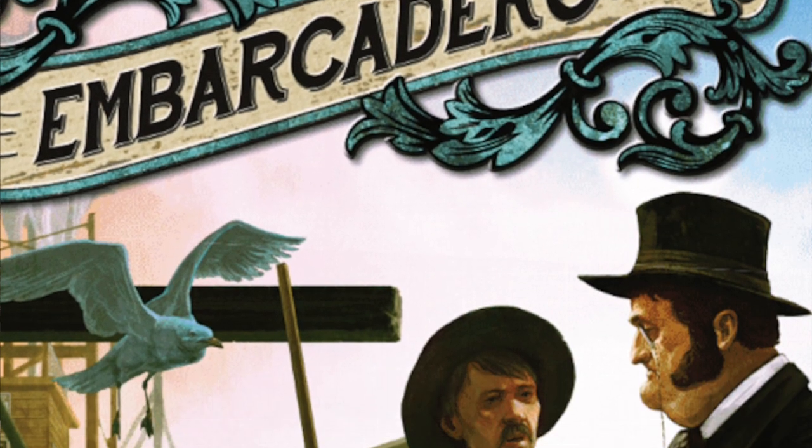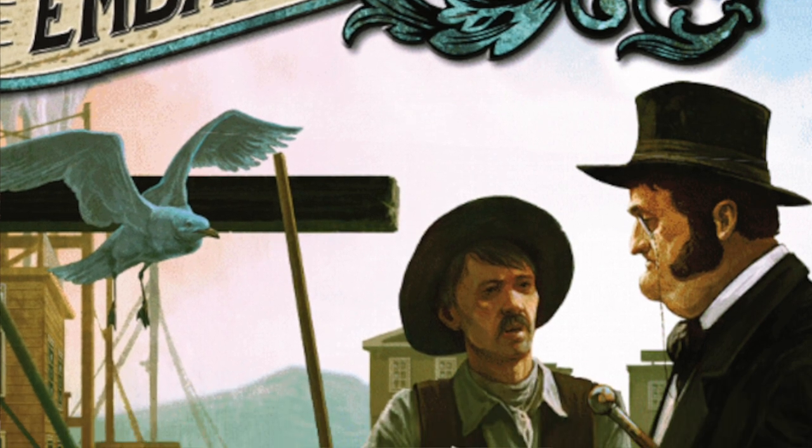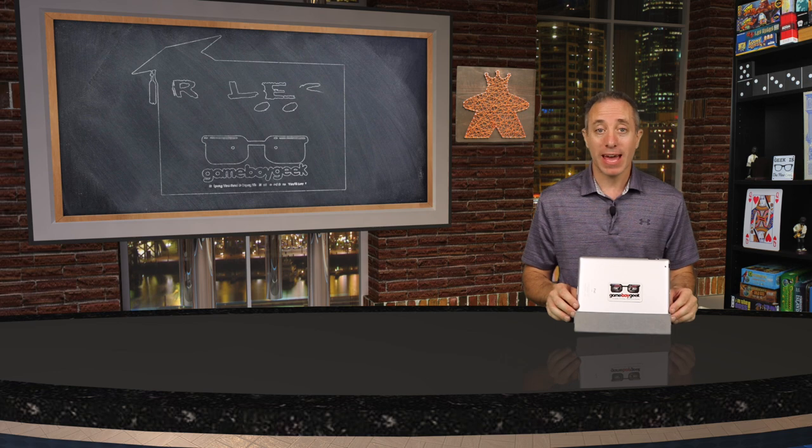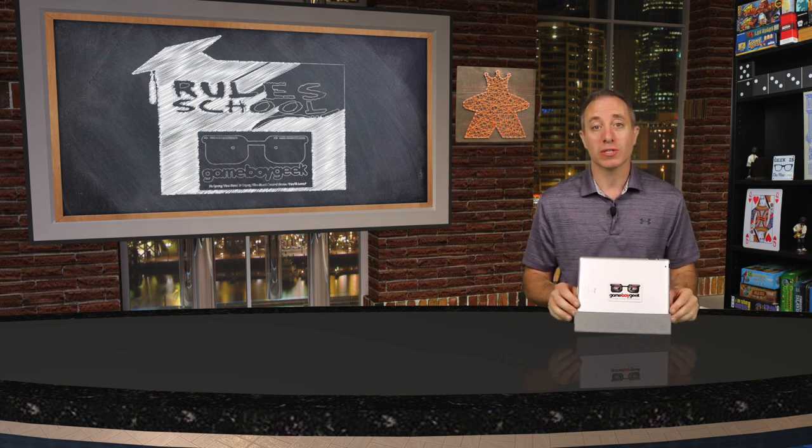Embarcadero is for 1 to 4 players, takes 60 to 90 minutes to play for ages 12 and up, and is published by Renegade Game Studios. The game is on Kickstarter at the time this video is going live, so you can check out the project page for different pledge levels below. Today we'll be doing a rule school where I'll teach you how to set up and play the game so that you don't have to read the rulebook yourself.